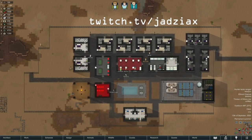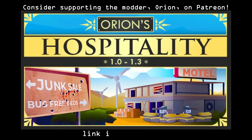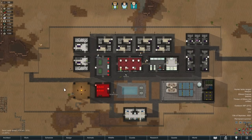What's up guys, Jads here and in this video I'm going to show you guys how to use the hospitality and gastronomy mods. These are really fun mods that basically add the ability to run an inn or hotel and a sit-down restaurant to your game. Let's talk about hospitality first.